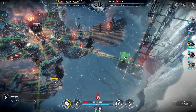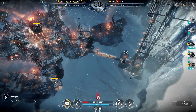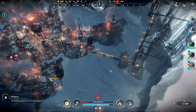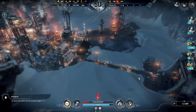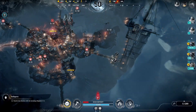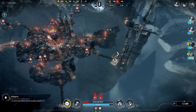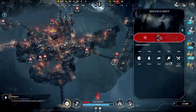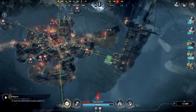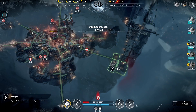Building more resource depots — we can put them here and here. I need to store more food and coal. People are coming out to build these. Setting storage to food rations here and coal here so we aren't always running out of coal capacity. We need another resource depot plus a street to connect them.